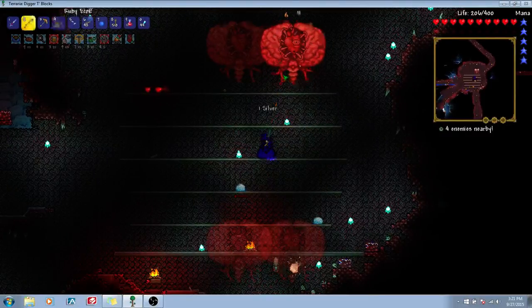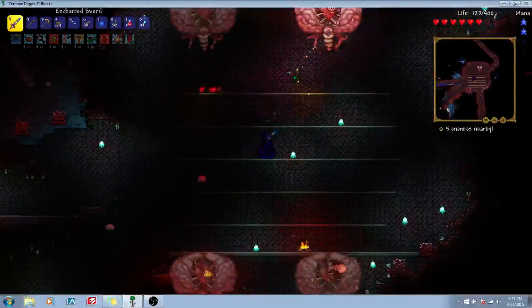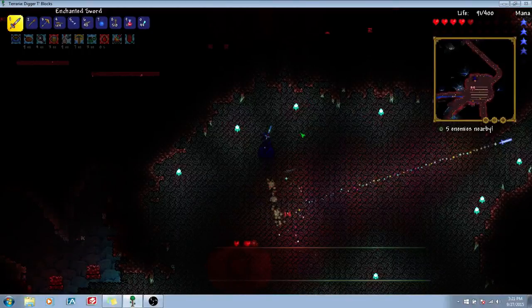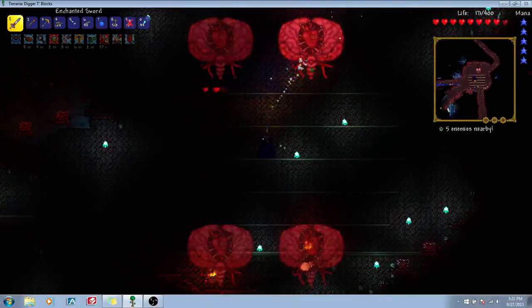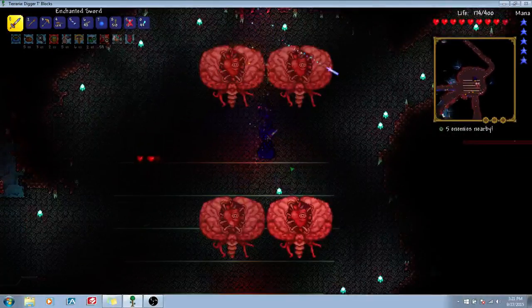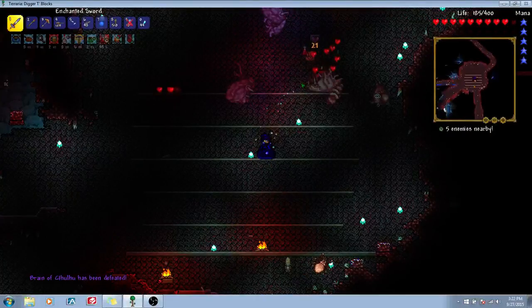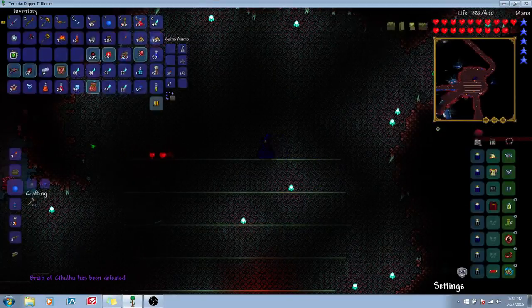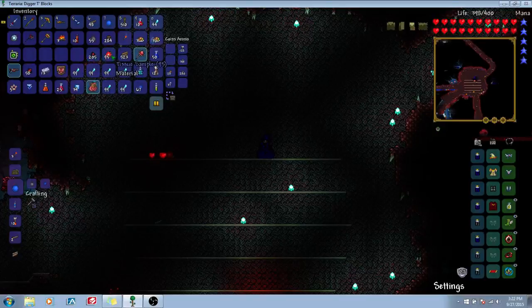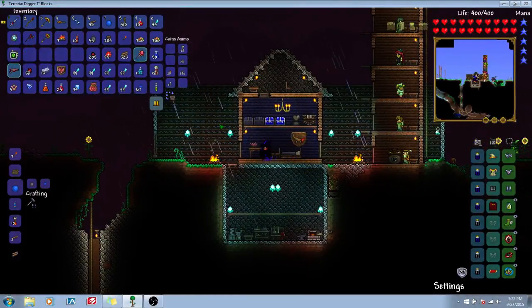We're going to die again. Nope, not anymore — we got our health potions. You just messed up, brain. That is so trippy. We killed it! We got the Brain of Cthulhu. We don't have to do that anymore. We got a Brain of Cthulhu trophy, some more crimtain, and some tissue samples. No thank you, bloodcrawlers — I'm done with y'all. That was nuts, guys. We almost died there multiple times.